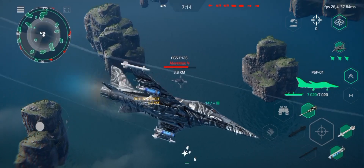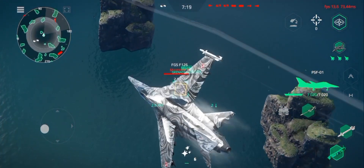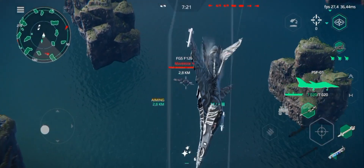The fourth maneuver is called a G curve. Select your target, shoot and turn sharply to one side, then come back to the target and shoot again.